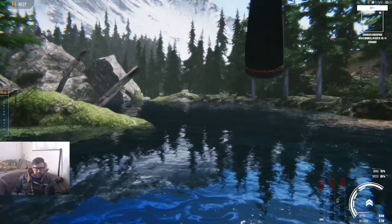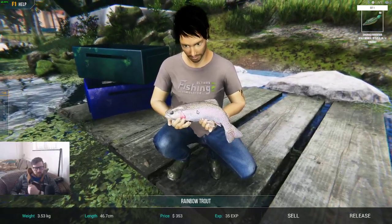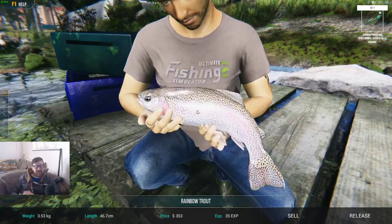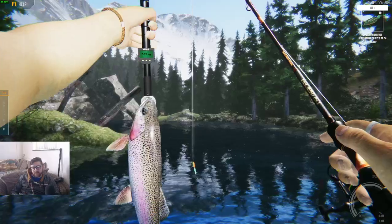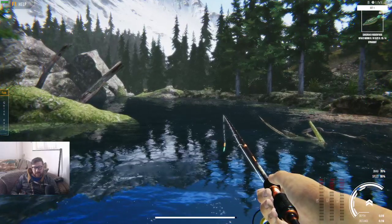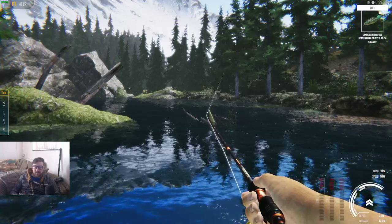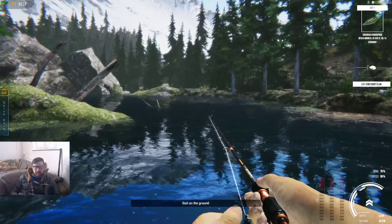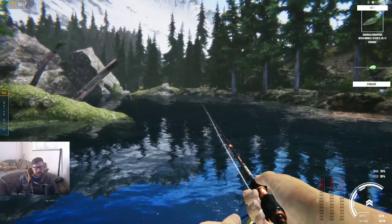When you reel it in closer, don't speed-reel too quick. When it comes in closer, you've got to click the right mouse button and keep your finger clicked down — as you saw, that little motion comes up at the bottom of the screen. You can see the white bar going up and down on the bottom. When it gets all the way to the right, let go of your left mouse button and then cast. When you get the fish in closer, click down on the right button and keep your finger on it. It sounds complicated, but it's not as bad as it seems.